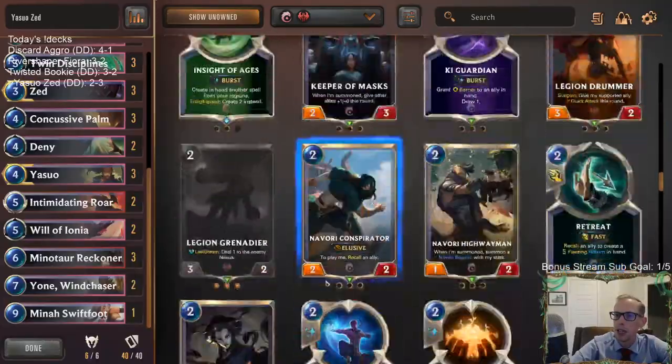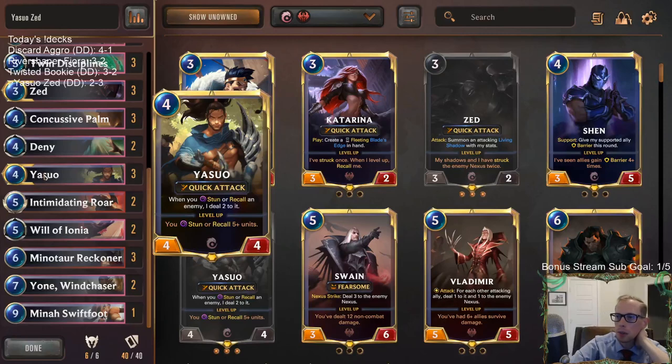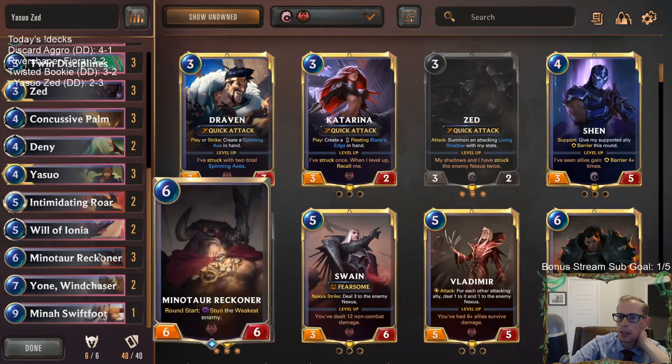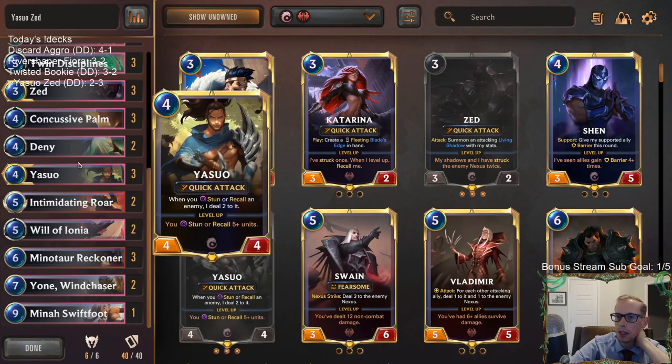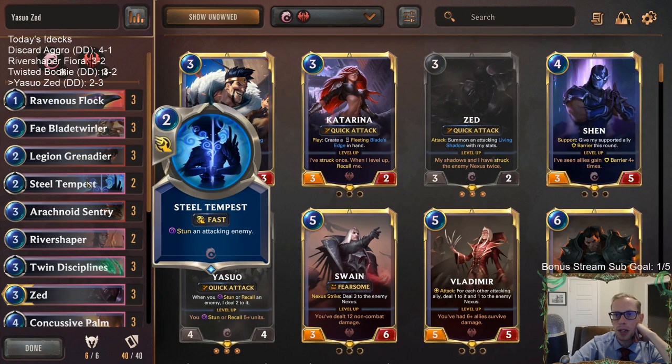I could definitely see playing a third Deny to just try to protect Yasuo. It feels like all you want is Yasuo in play, and then spells and things to protect Yasuo. You want your stun and recall stuff with Yasuo. Those of y'all watching on YouTube, feel free to let me know what you think of two-mana Steel Tempest and what you think of Yasuo after that. If you're doing anything with it that you're having a lot of fun, feel free to leave those comments on YouTube. That's going to be it for Yasuo Zed.